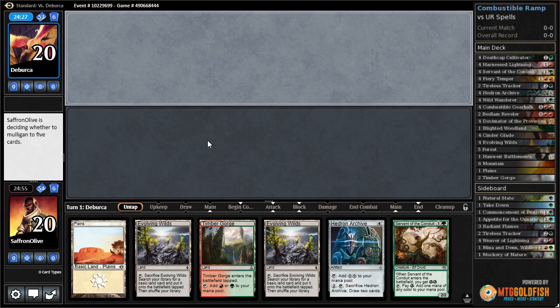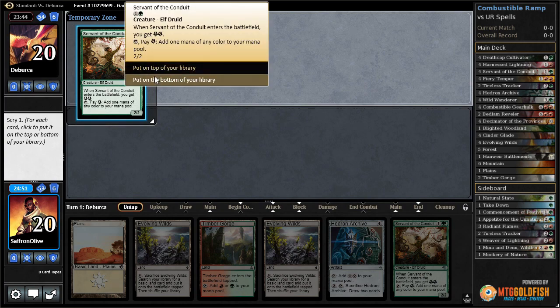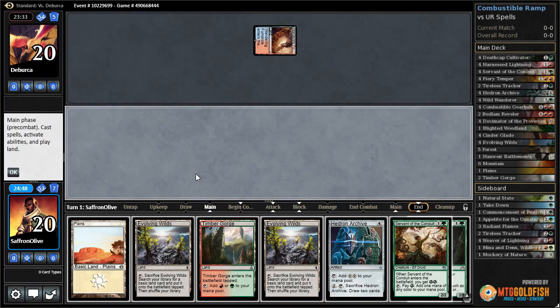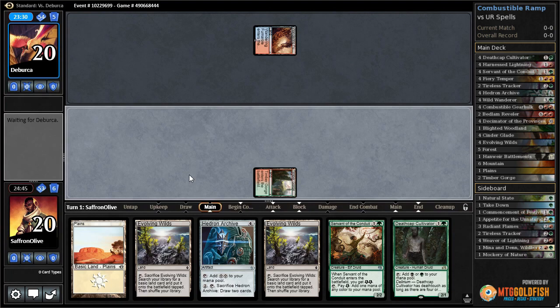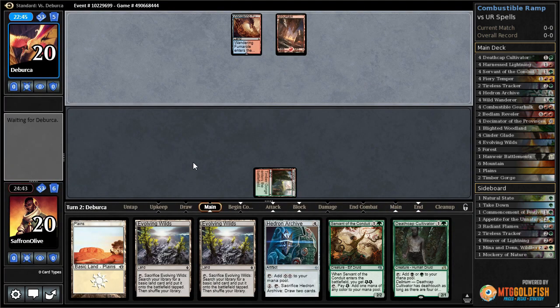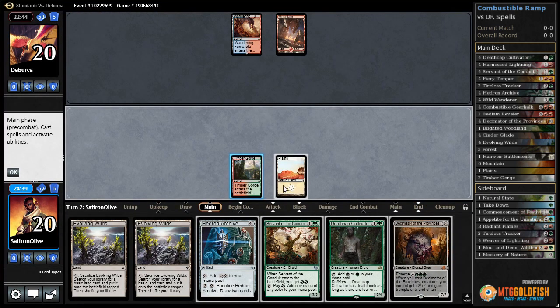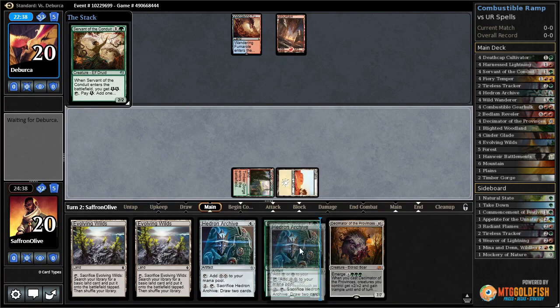We'll see what's on top of our deck - could use a Gearhulk. Servant of the Conduit is going to the bottom, we mostly want action here. Wandering Fumarole for our opponent. We're gonna draw a mana dork anyway - Timber Gorge, pass the turn. Opponent plays a mountain and passes. Let's play a Servant of the Conduit and pass the turn, give some energy.